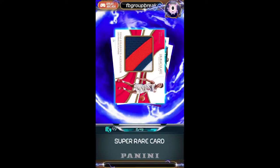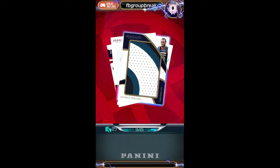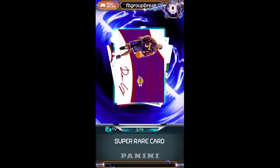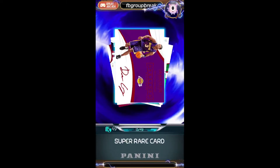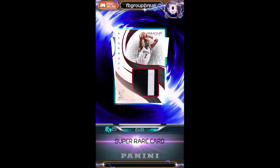Shai Gilgeous-Alexander for the Clippers, nice patch — he's pretty good. Going to Doug, nice one. Andrew Wiggins jumbo patch numbered to 25 for the Timberwolves, iPlayDunk App. We got a Chris Paul numbered to 49 for the Rockets — pulling all the former players, Scotty, that one's for you. Also for you, we have a Devyn George numbered to 49, autograph for the Lakers. A Karl-Anthony Towns numbered to 49, autograph for iPlayDunk App, Timberwolves.